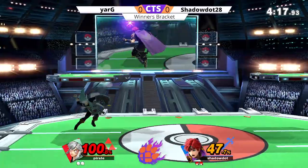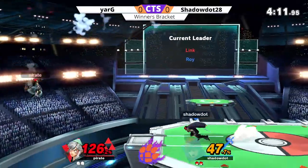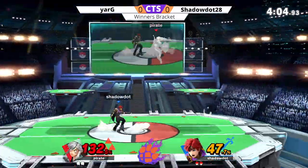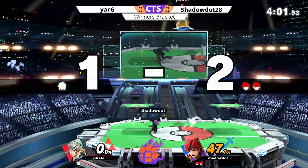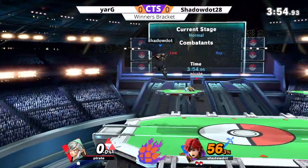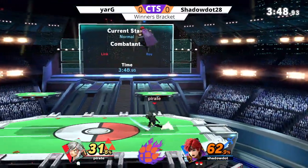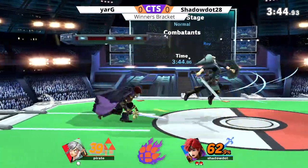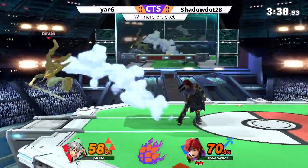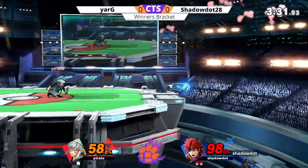Shadow Dot now with a nice lead, throwing out some safe moves on shield. Good back air by Shadow Dot, going off stage looking for more — feels like that would have killed. Yarg actually gets a shield grab on a nair, which you don't see too often. And just like the first stock, the second stock is gone with an f-tilt — this one a little further from the ledge. Shadow Dot now with a one-stock lead. Yarg still fighting — here comes the boomerang.